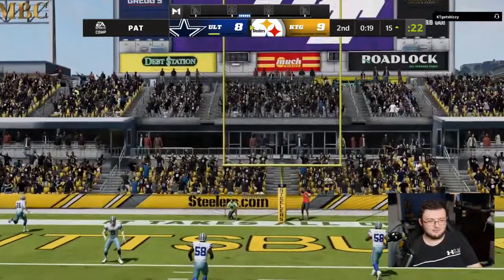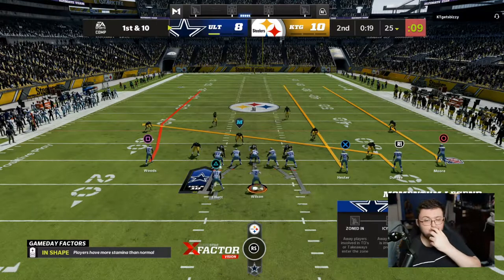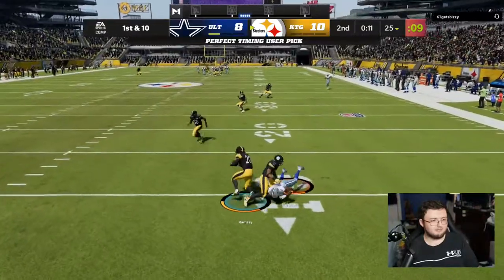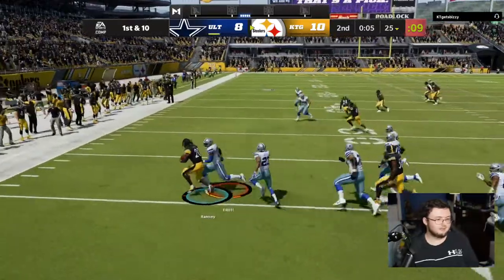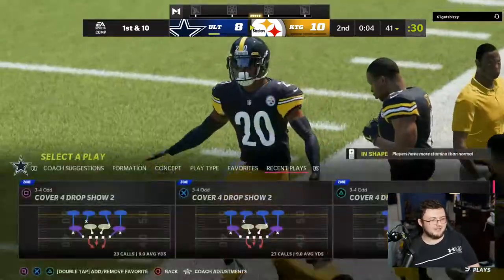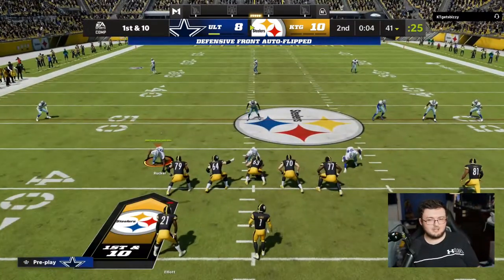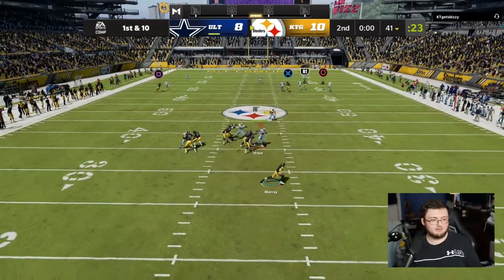It's either going to be a pick six or a touchdown — you already know this play. We have the throw power on my quarterback here. It's going to be a pick six. I told you guys. My quarterback overthrew that ball which kind of sucked, but usually that's a really good play to call. If the safety isn't there, it's almost a free touchdown as long as the quarterback throws correctly.